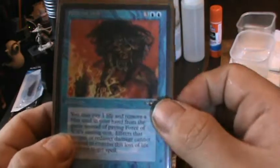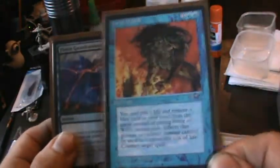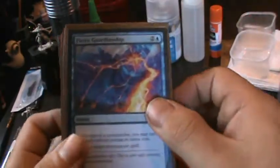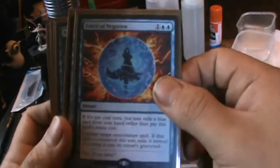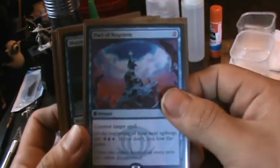Going into Counterspells — this is one of the ones my girlfriend bought me, and I think this was for our anniversary. She got me this Force of Will. This is why I had to buy a ring, I'm telling you people. This deck — I always have a Counterspell in hand, it seems like. So this deck does a really good job.